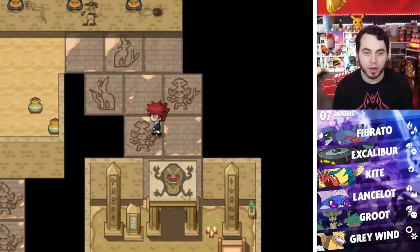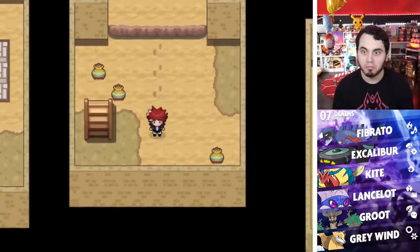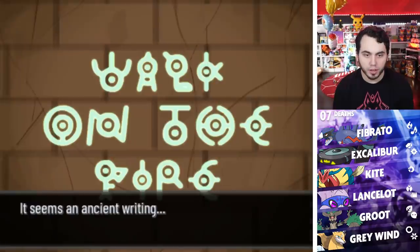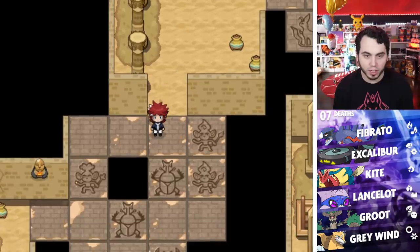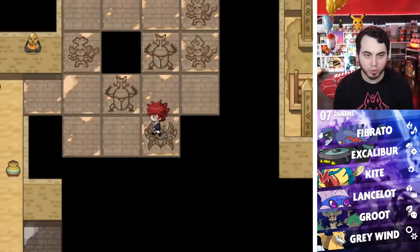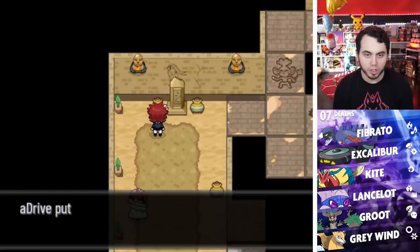Walk on the grass — these are Grass-types. Walk on the fire, it says. So walking on the fire is this guy and this guy, and then Volcarona is fire. And now we're over here and there's an elixir inside the jar. Walk on the water — okay, I'll do that shortly.